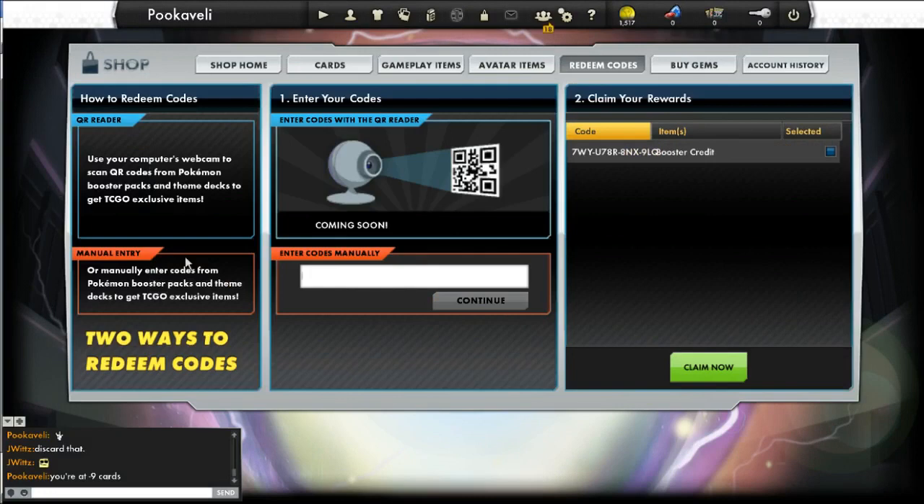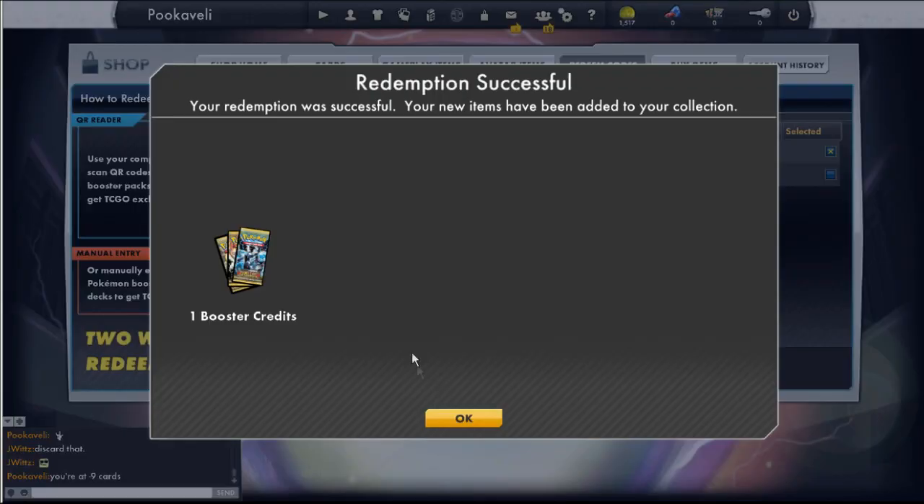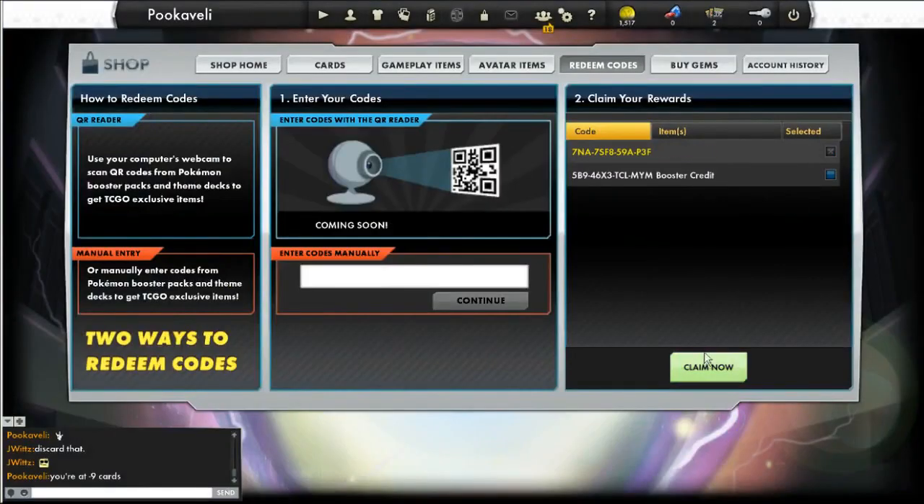And when you do that, it tells you congratulations, you have a booster pack. Now this can get a little tedious when you start to put in multiple ones — like, why can't I just claim all of them at once? Unfortunately, you have to do them individually; you have to click on the box and then click claim now.